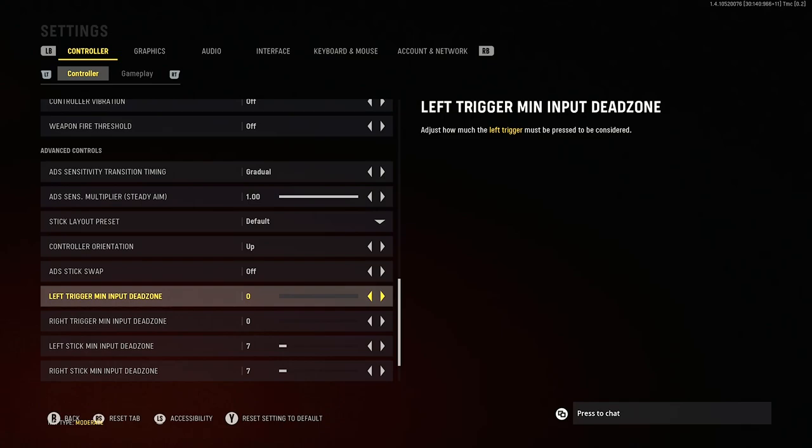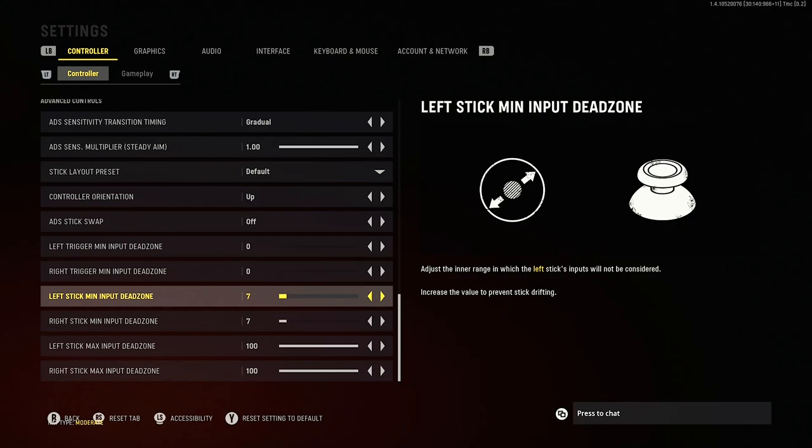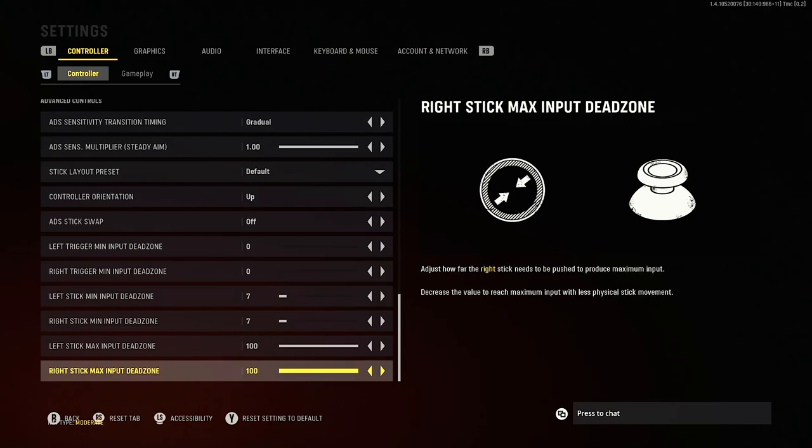A lot of the settings on this page we want to leave as standard until we get to deadzone. Put the trigger input deadzones to zero — as soon as you press that trigger even a little bit, we want it to respond on screen, giving us the fastest reactions possible. This gives you a tiny millisecond advantage over other players. For stick deadzone, this refers to stick drift — you want this on the lowest setting it will go without your analogue sticks drifting around the screen. Put it on zero or one, go into a game, aim around, stand still and see if your aim drags. If it does, turn it up one and try again until it's the lowest possible without dragging. The max deadzone really doesn't matter here.